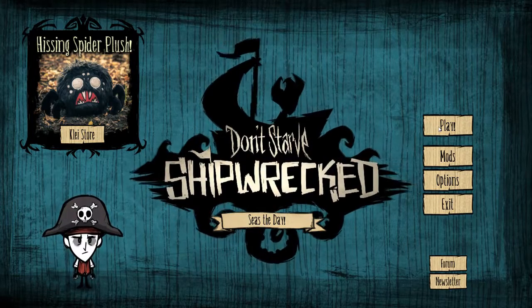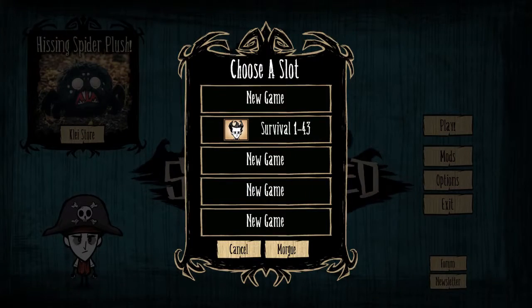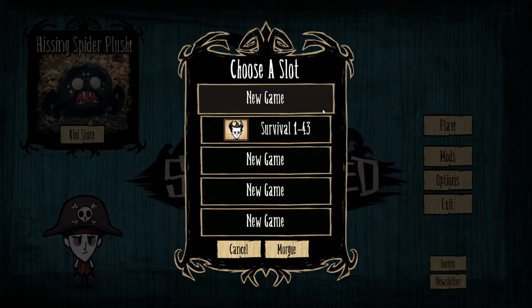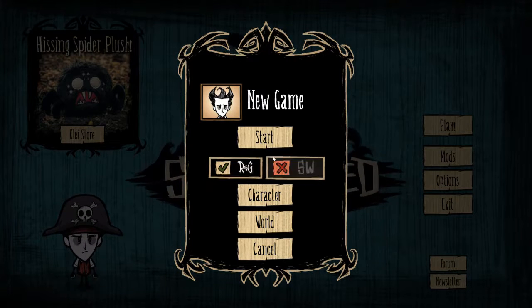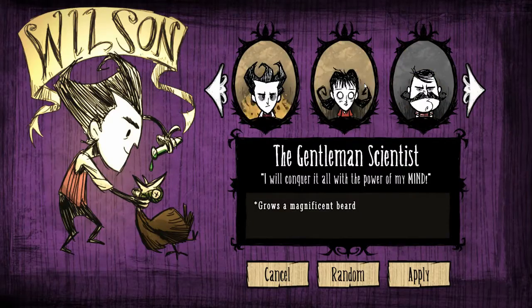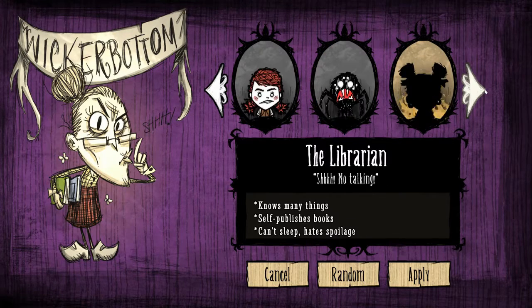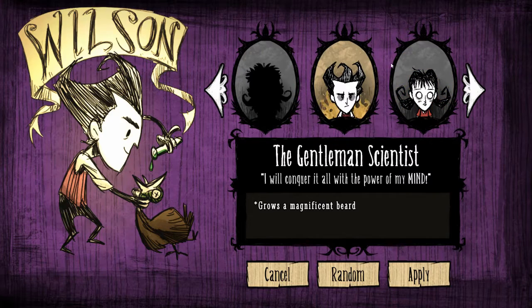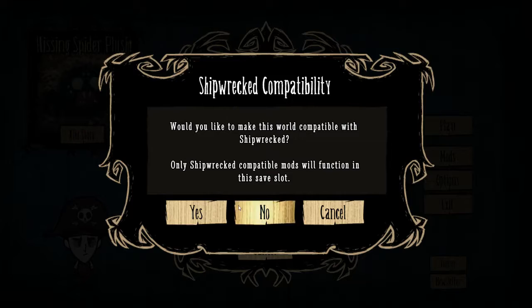So without further ado, we're gonna get in and make our world — hit play here. You can see that I do have some experience with this game. I would not claim to be proficient in it at all, but I have survived a decent amount. We are going to start a new world, playing Reign of Giants. As for characters, this time around we want to start with Wilson, the gentleman scientist. What's more appropriate, right? And I don't think we're going to make it compatible with Shipwrecked at this point in time.